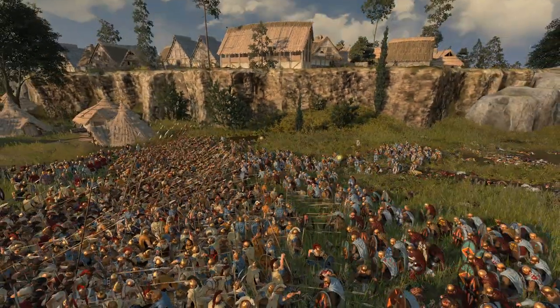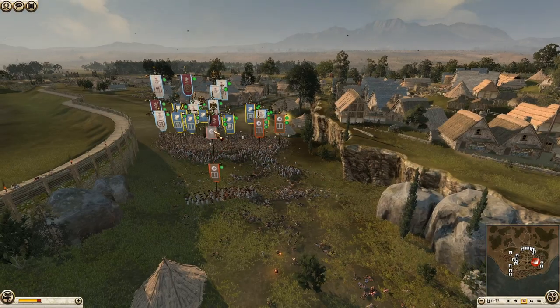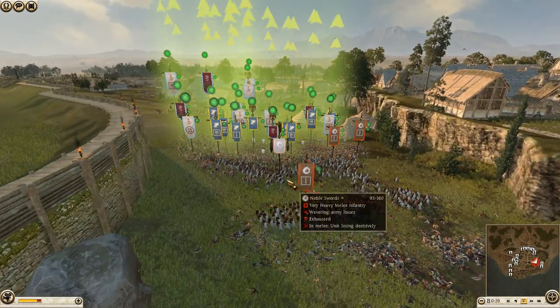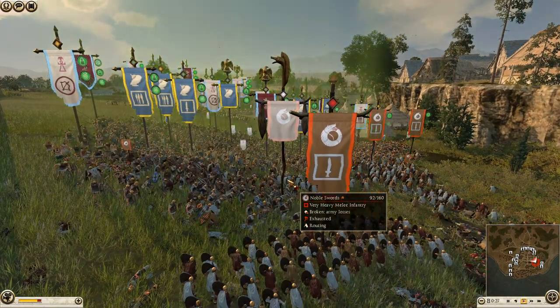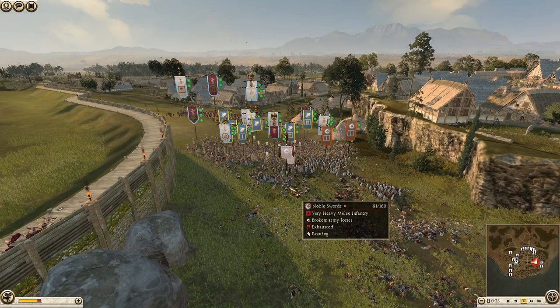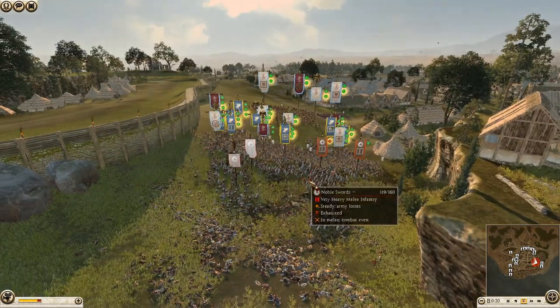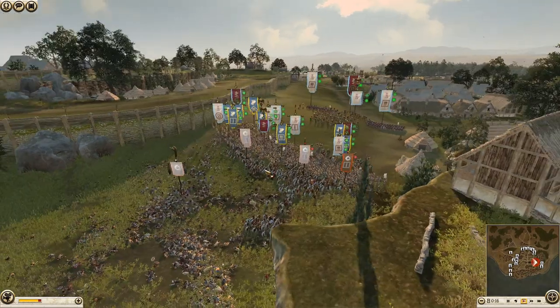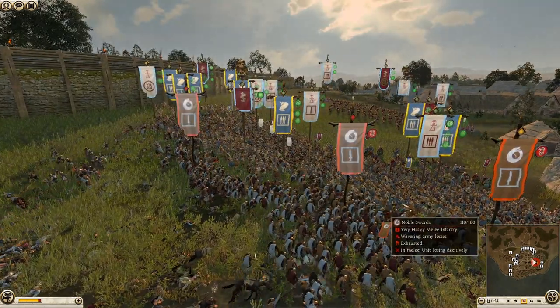The Swordmasters might have been free to do whatever they wanted if they'd just held back instead of going in first - gone in when everyone else wasn't looking. As you can see, Gete is now slowly wavering - the general is wavering. And there you go, the general is broken. A chain rout will occur in a moment. Another one gone - just the final one on this side, and that's going to be the battle.